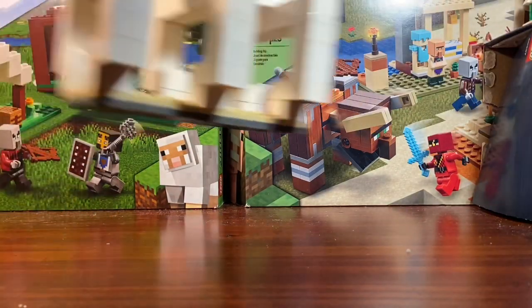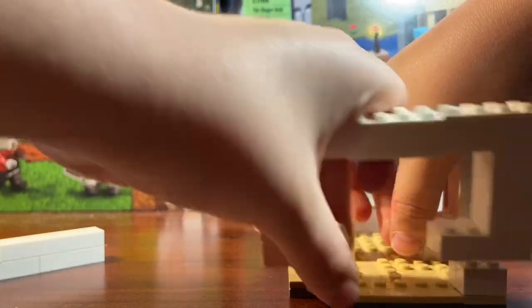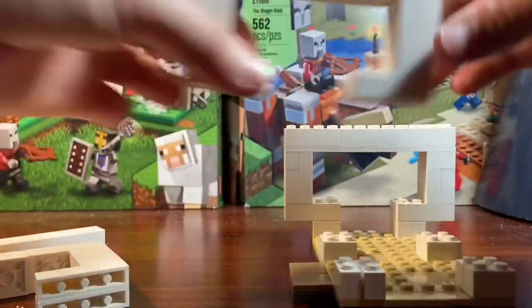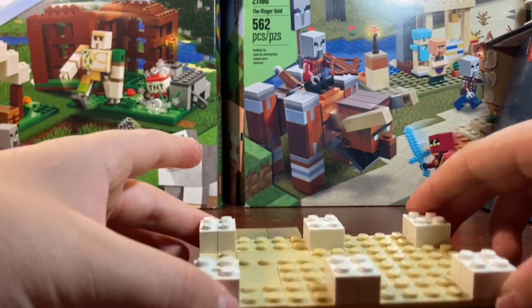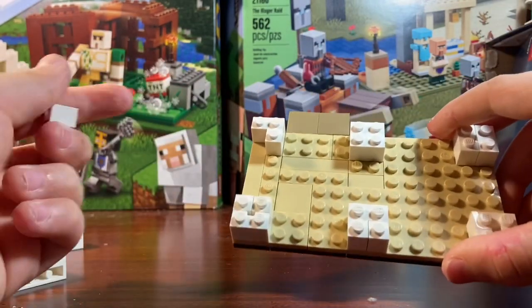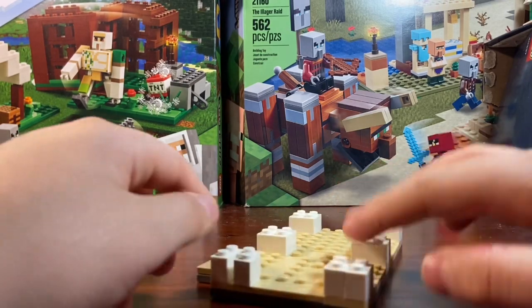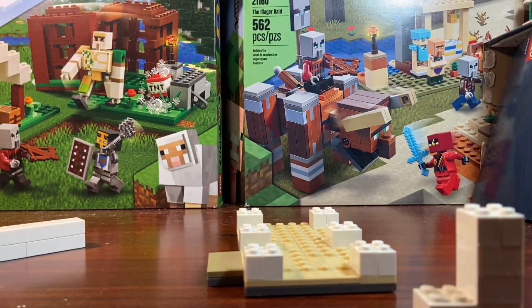Now for the final and biggest part of the video: the Fossil. I'll take off these top parts so you can see the base — this is what you want to start with. You can pause the video to look at the bottom layer. Place some tan tiles and plates to represent sand and a small entrance with tiles. Everything I'm building here is white.